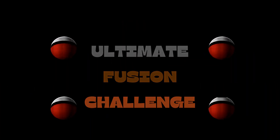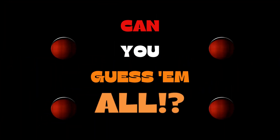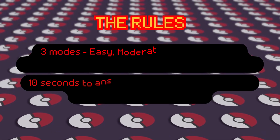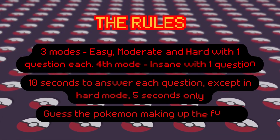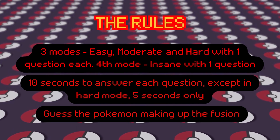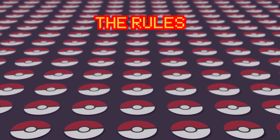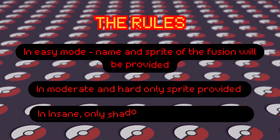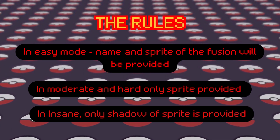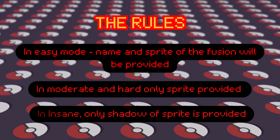The ultimate fusion challenge — can you guess them all? The rules are simple: 10 seconds to answer each one. You have three modes of difficulty: easy, moderate, and hard, with one question each. In hard mode you have only 5 seconds to answer, and if you are daring, there's another extra mode with one question — insane.